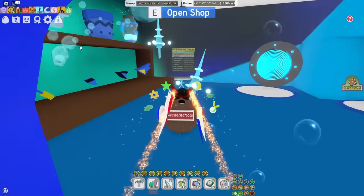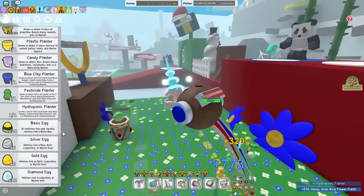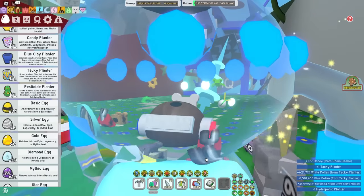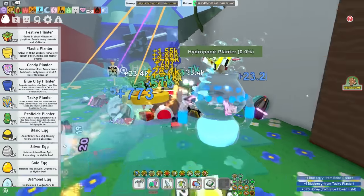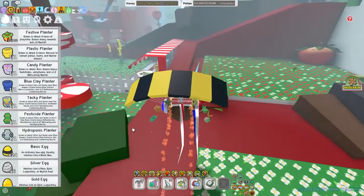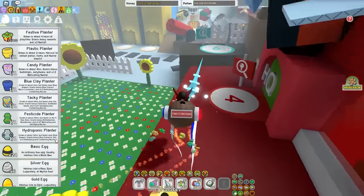I'm so excited to see what this looks like inside the actual game — I've only ever used it in the Beaststorm test realm. Let's buy it. Oh, and it costs one turpentine — I guess a bit too late for that. But yes, I got the Hydroponic Planter. It looks amazing in my inventory. And on the ground — oh my gosh, this is beautiful. Look at my backpack, I look so weird through this — it's like a little magnifying glass. This planter grows in about 12 hours, but faster in your blue flowers. Grants bonus blue extracts, oils, times 1.4 refreshing and comforting nectar. So it's the blue clay planter but about 0.2 times better, and that is pretty significant. It grants you blue extracts, oils, dice, all that good stuff.